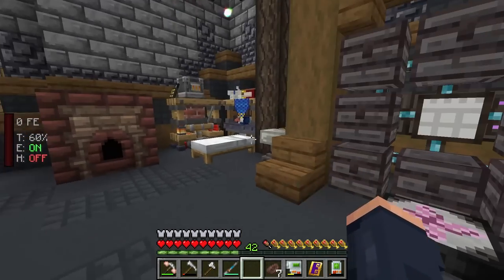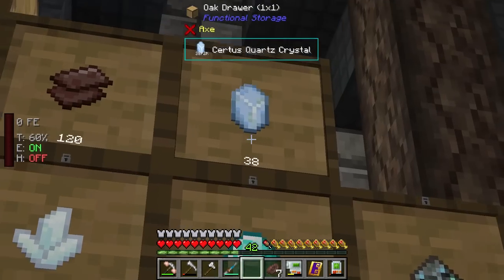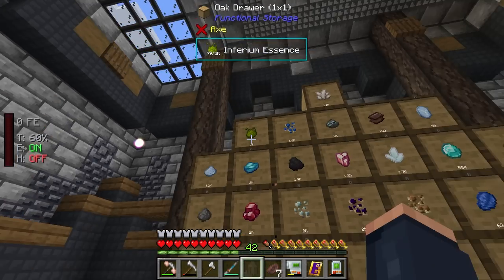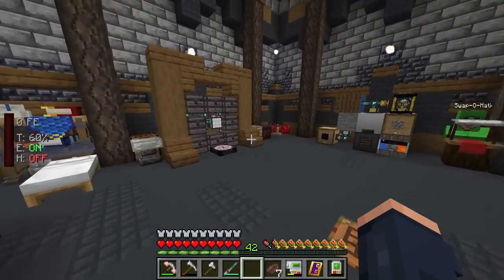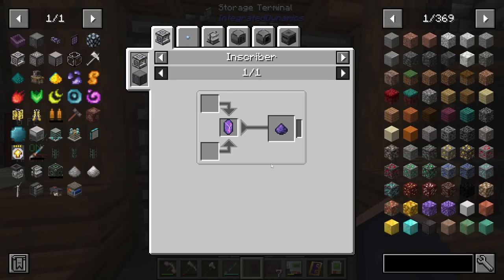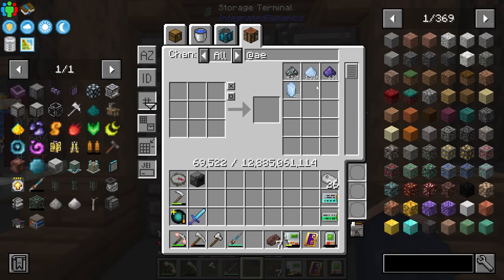Here comes the fun parts — Applied Energistics and us actually getting right into it. I have the sieving going; it's been sieving for a little bit and I do have 38 Certus Quartz crystals. This also produces Inferium essence which is going to be fun to get into later. We should have access to all the stuff including Fluix Dust, which is going to be a really important part of this — we actually get this via sieving which is already part of our process.